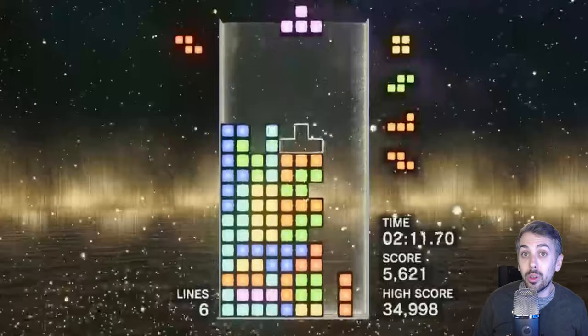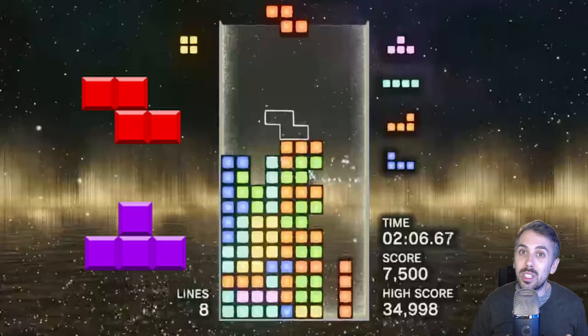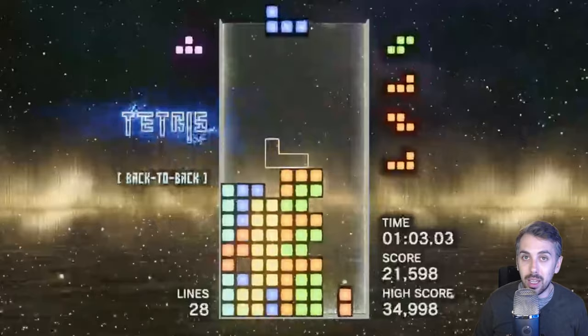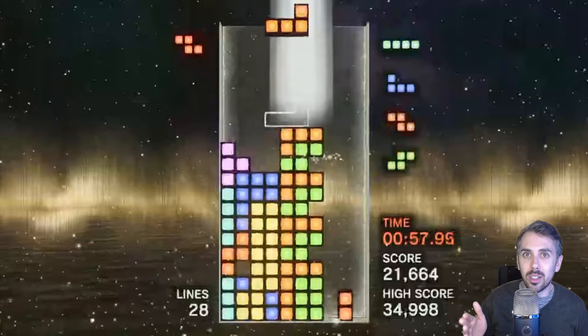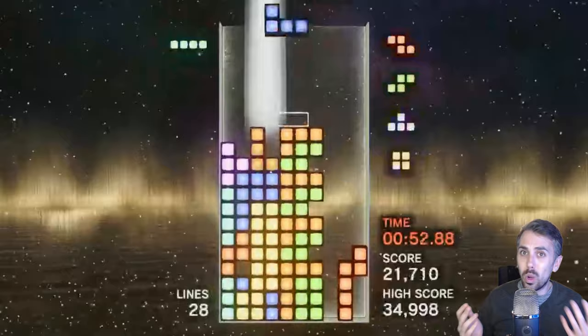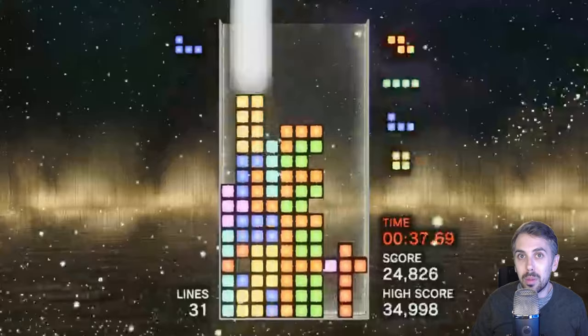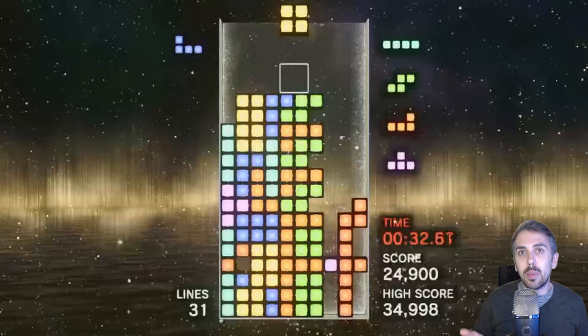Since we know every piece is going to show up just as often as the other pieces, we can start to assign roles for each piece. The Z and T are the easiest ones to explain: the Z piece is always going to end up against the right wall on its side, and the T piece is always going to be used to make a T-spin. If you get two Z pieces back to back, you can save one in your hold slot. Since you just got two Z pieces in a row, you're guaranteed to get a T piece before another Z shows up. That T piece will clear some rows and open up a space for the Z piece you've been holding.